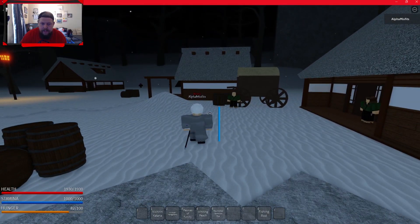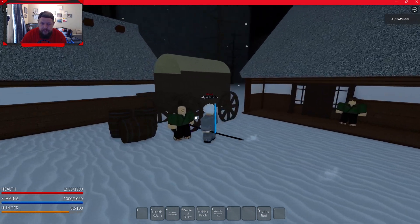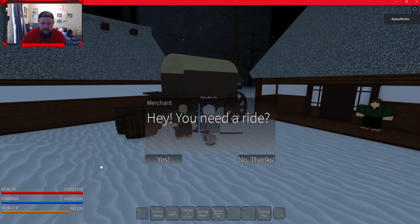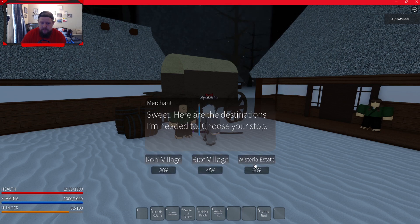All right guys, so we are in here and I'm just gonna be playing. I'll be using this a lot — you click this guy at the spawn or any village really, you hit yes, and you can go to Kohi, Rice, or Wisteria State. Between those three we should be all right.